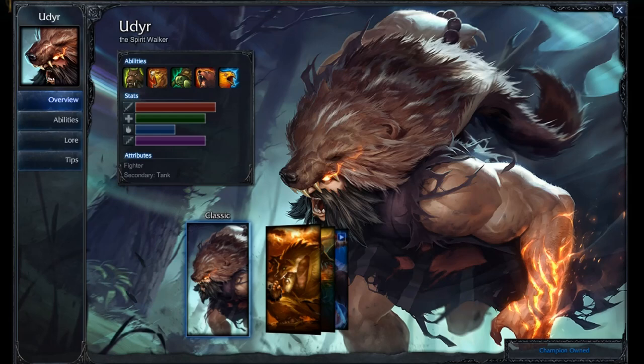Hey everybody, it is the Angry Honey Badger here and it is time for another quick build. The winner from the last quick builds voting was for Udyr, so we're going to take a look at him today.